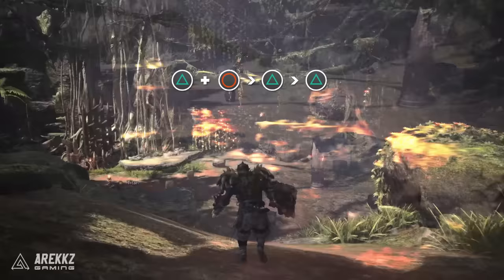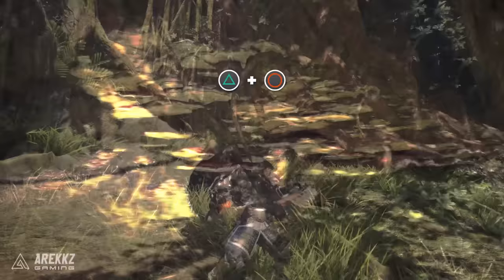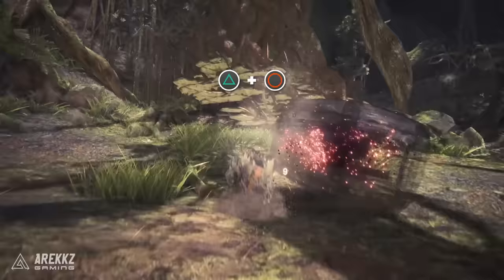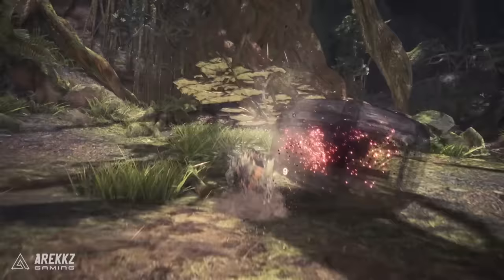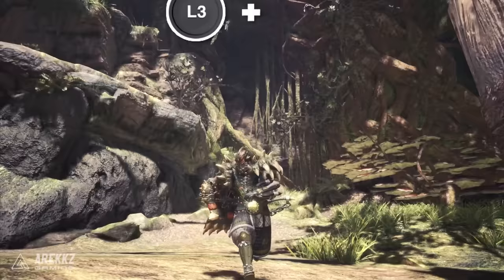You can also do this down a slope to initiate a sliding slash which can be followed with subsequent triangle inputs, again dealing mounting damage. And finally, doing this into one of those runnable walls initiates one of the coolest moves for the Sword and Shield — the helm splitter. This will see you run up the wall, spin around and perform a sword plant. This attacks multiple times on the way down and deals mounting damage, and it can also be a nice move for cutting tails or breaking parts if you land it correctly.